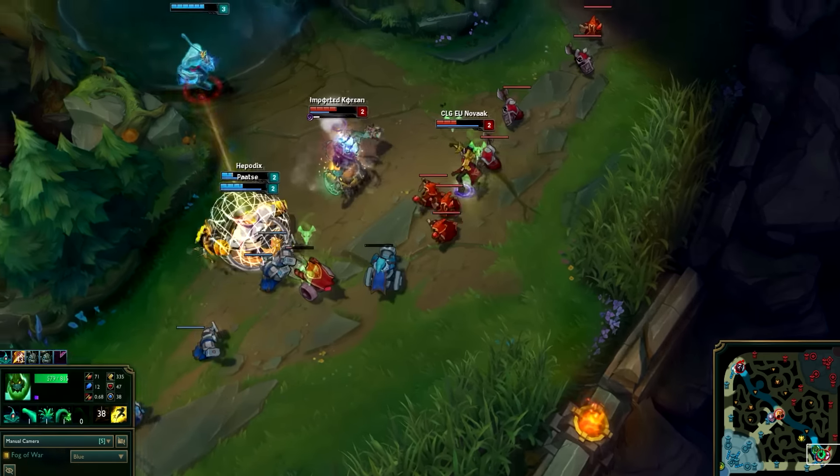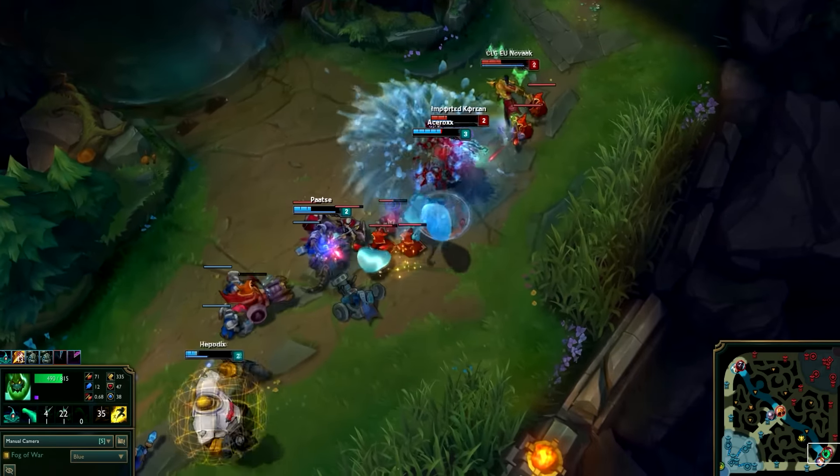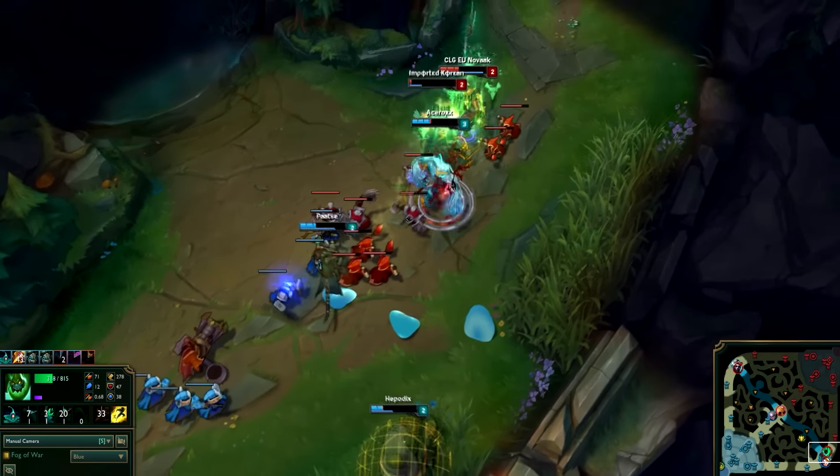Xin Zhao is known for his strong early game and dominant presence overall. Zac is a jungler known for his AOE damage, crowd control, and self-healing skills that give him great sustain.